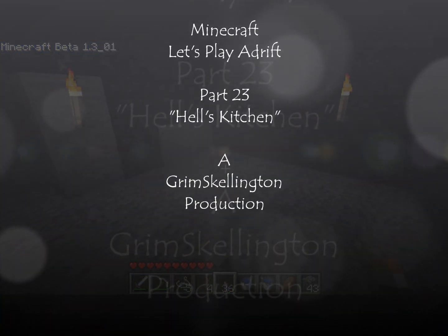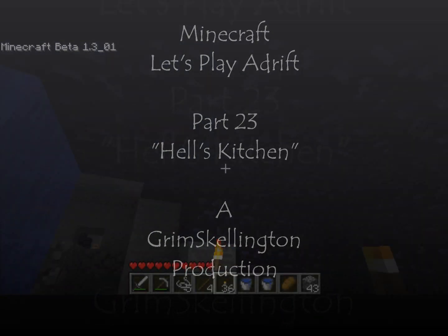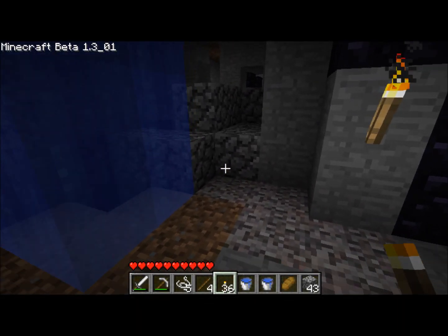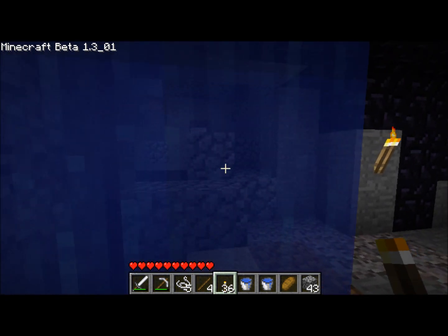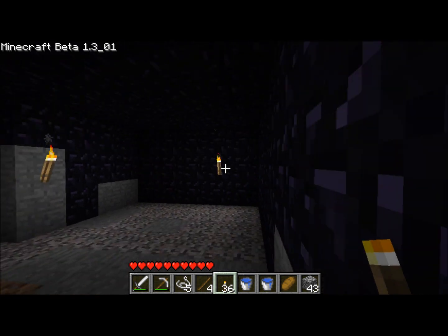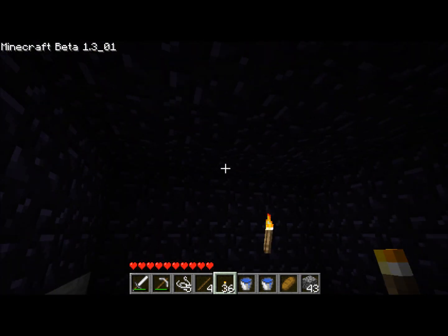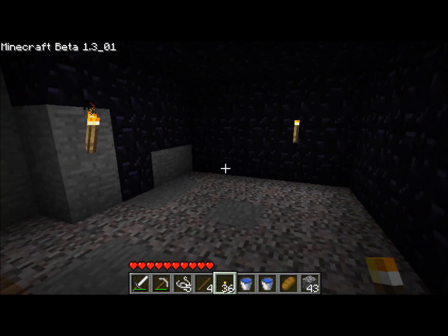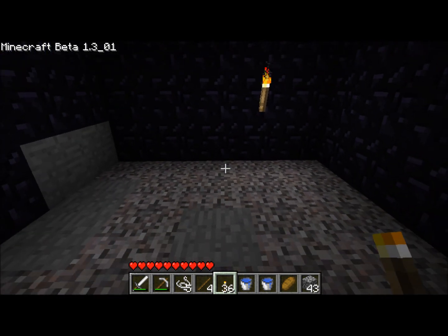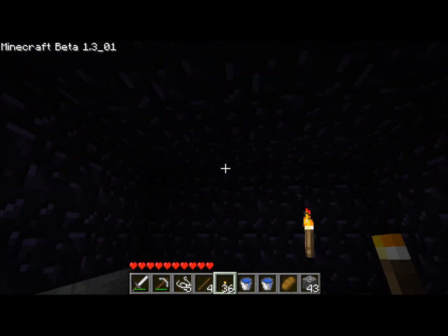Hello everybody, this is Grim Skellington, and this is going to be another Minecraft Adrift episode. Now since last time, I have some supplies burning and cooking down in my earthblood furnace room. I have that planned for my big project, but I actually got a comment that I really liked, which suggested that I turn the obsidian room into a kitchen. That way I could use the pun Hell's Kitchen, and I really like that idea.